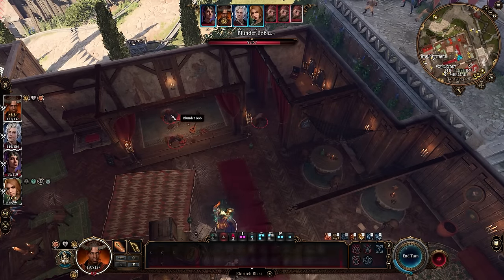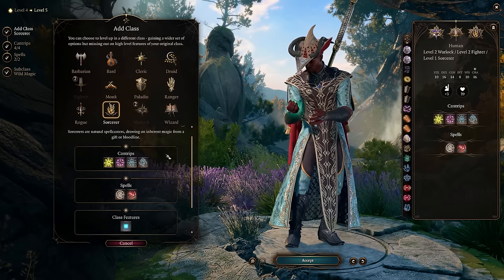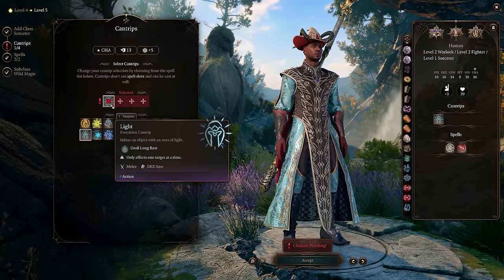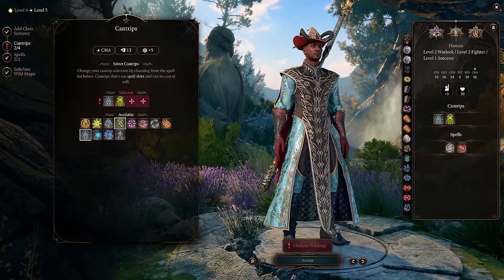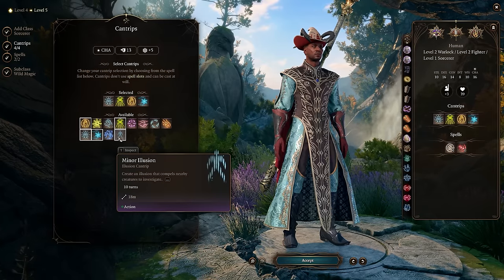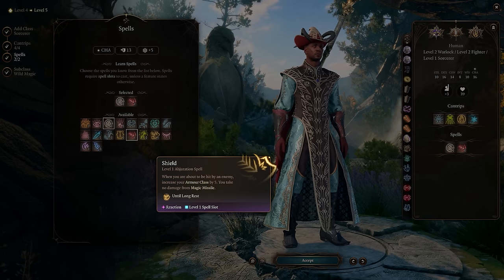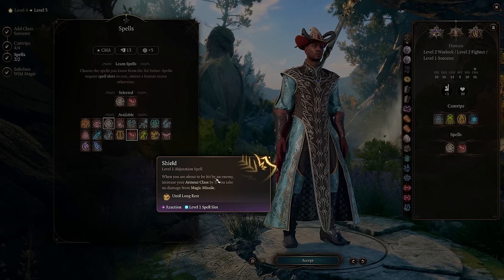Once we reach character level 5, we switch to Sorcerer and invest all remaining levels there. I recommend grabbing the Light cantrip because it synergizes well with a special ring that debuffs enemy damage and deals extra damage when targets are illuminated. Other good cantrip options include Ray of Sickness, Ray of Frost, and Blade Ward for damage mitigation. For level 1 spells, Chromatic Orb and Magic Missile are strong picks early on, but I like swapping one for the Shield reaction spell, which adds plus 5 to your AC when attacked for the rest of that turn.